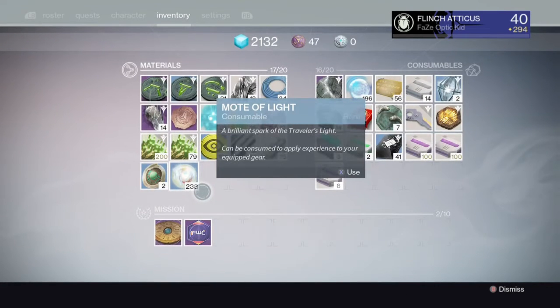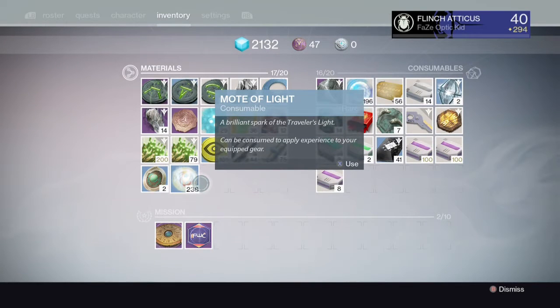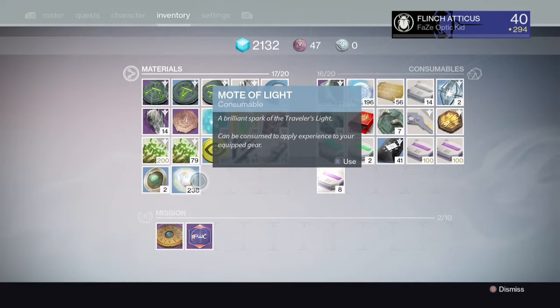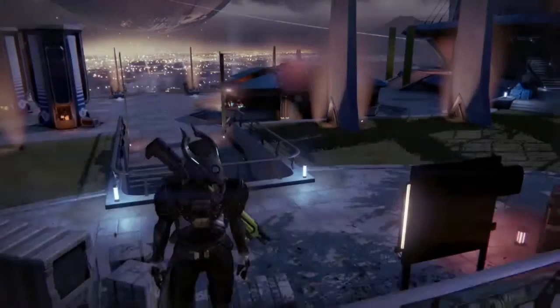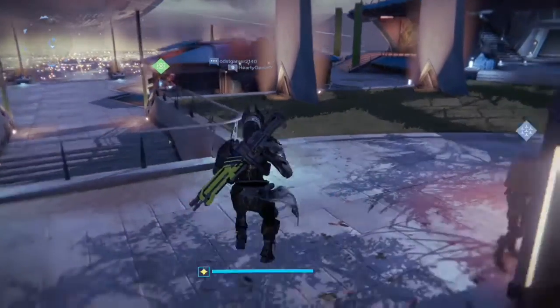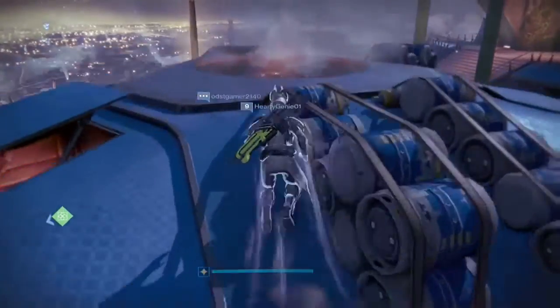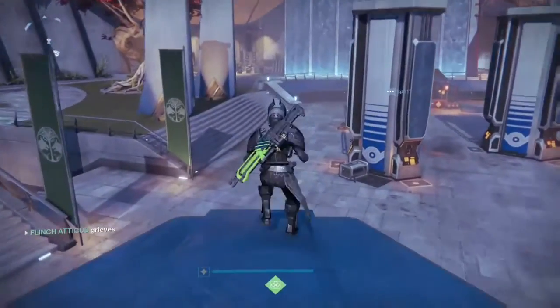A great way of doing this is just bounties. As you can see I've got around 238 motes of light, which is about five rank-ups in a faction. So as soon as the update comes out I'm going to be doing some Dead Orbit package openings, which will be in my next video.